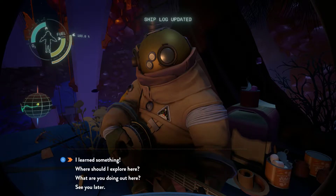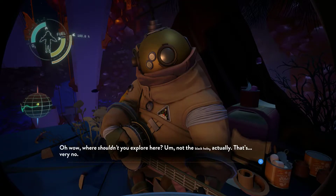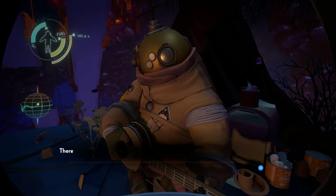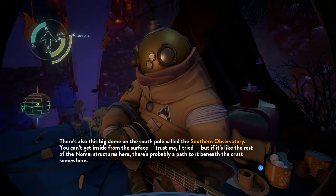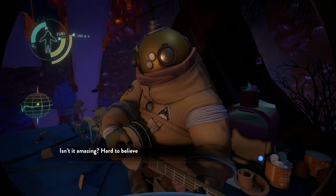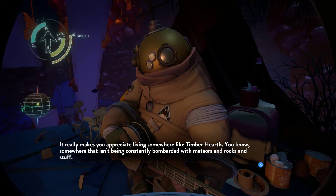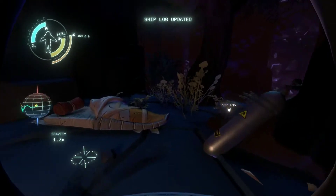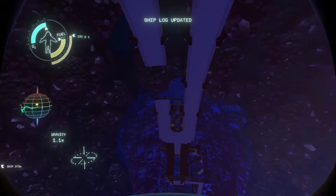There we go. I'm wasting time though. Not the black hole — do not go to the black hole. That's just to the north. Wasn't I just there? Maybe I need to go to the southern observatory — it might tell me how to get to the quantum tower of knowledge. I told them about the old settlement. Okay, see you later. There's really nothing here. Hanging city is to the north.